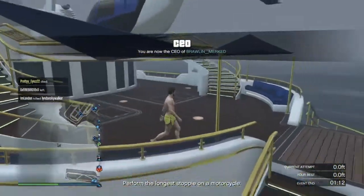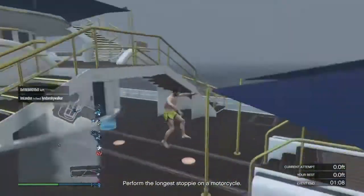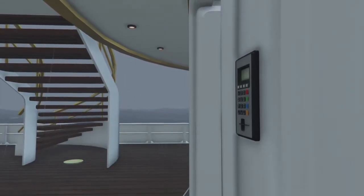If you do everything correctly, you'll spawn back in with the swim trunks on — it could be the yellow ones, the gray ones, or the gray and pink ones. There's a variety of different swim trunks you can get with this glitch.